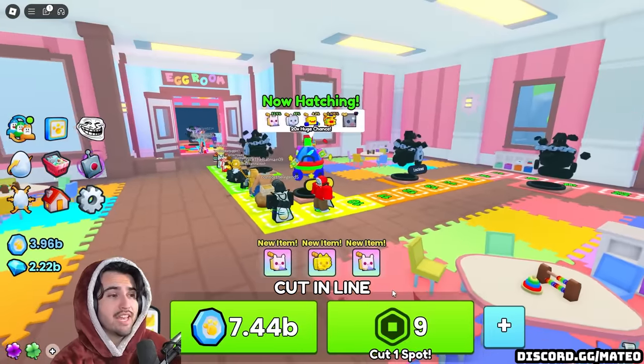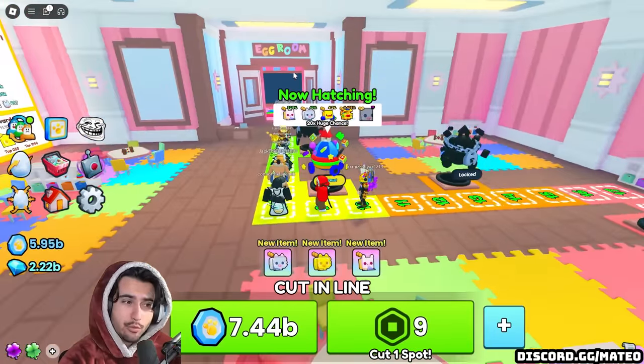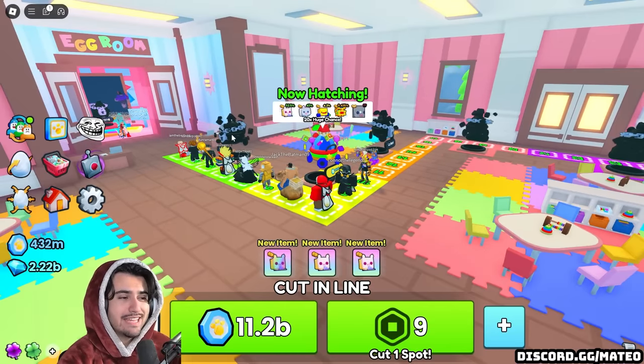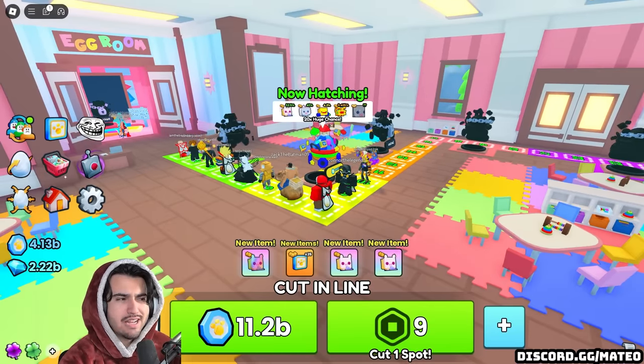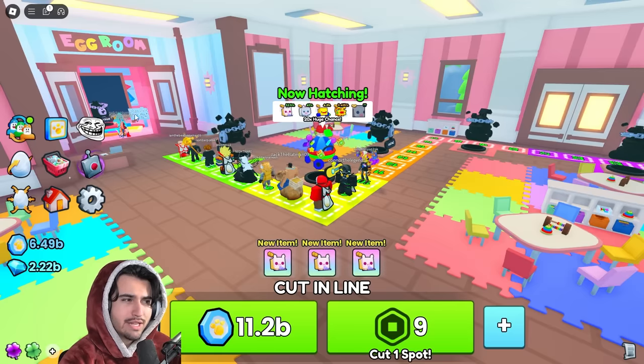Once you're loaded, you are going to be in a room standing in a line, basically waiting to go to the egg room. Now inside the egg room, you have a 500x chance at getting the huge chest mimic — well, it's not like the huge chest mimic already in the game, it's like the huge toy chest mimic.